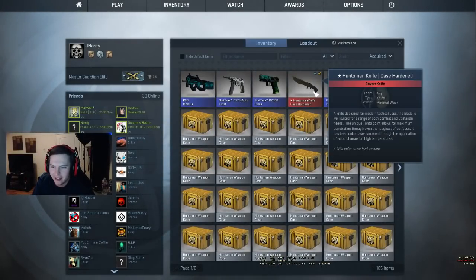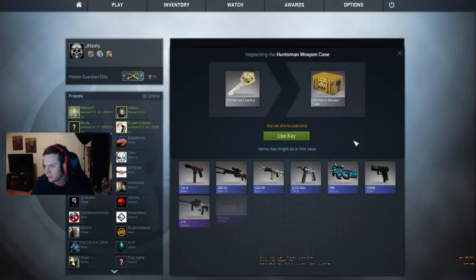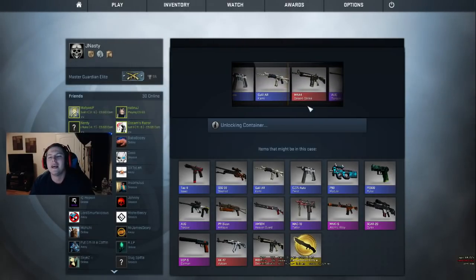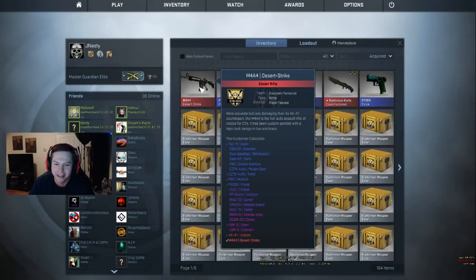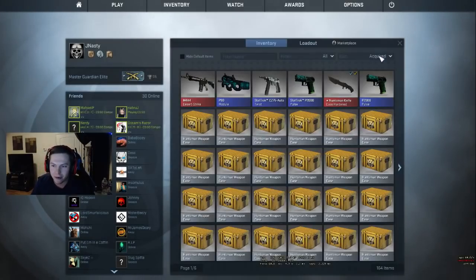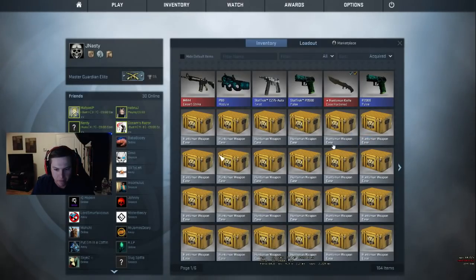All right, I dig it. Come on now, I want the AK Vulcan mint, come on. Keep going! Yes baby — this all looks fucked up though. That is fucked up, field tested. Let's go! This case opening is already better. How much do these go for? Whatever, we'll check next time.